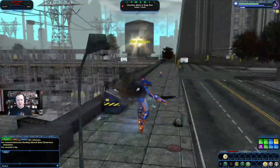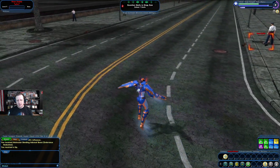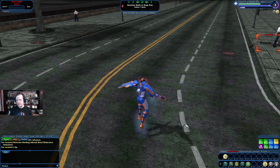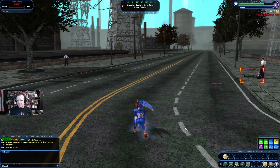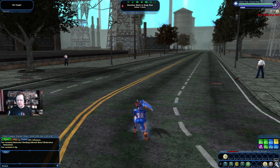If you look at my health, you can see why I'm flying constantly. He was red, and if he were to hit me immediately he'd mess me up even more. We're going to go ahead and rest here, need to regenerate. Even an enemy whose name shows blue would have messed me up too. I find corruptors, controllers, and defenders to be quite squishy.